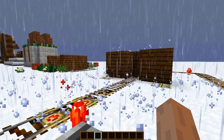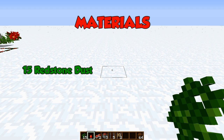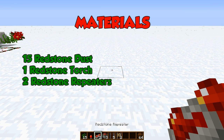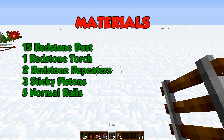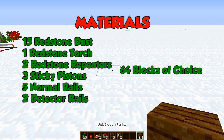So I'm going to be showing you how to build this now. What you are going to need is 15 redstone dust, 1 redstone torch, 2 redstone repeaters, 3 sticky pistons, 5 normal rails, 2 detector rails, and 64 blocks of your choice.